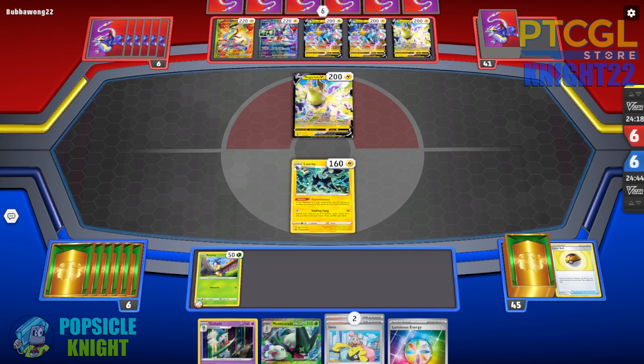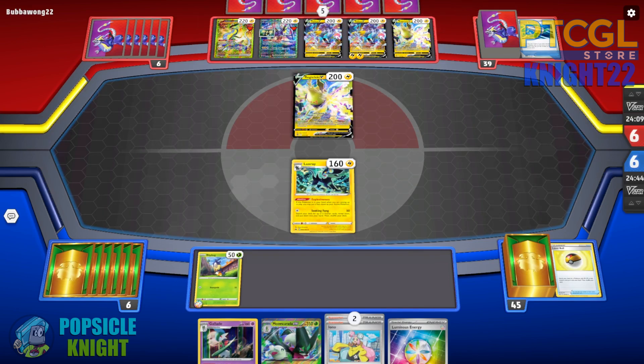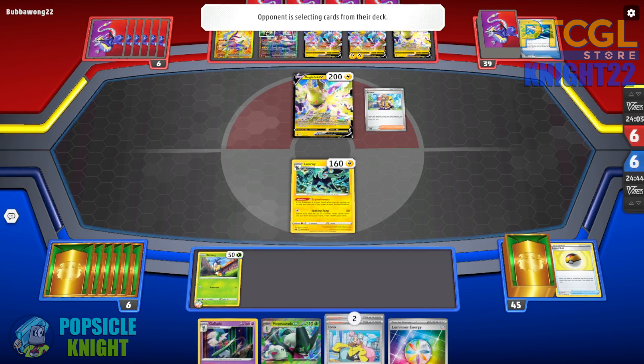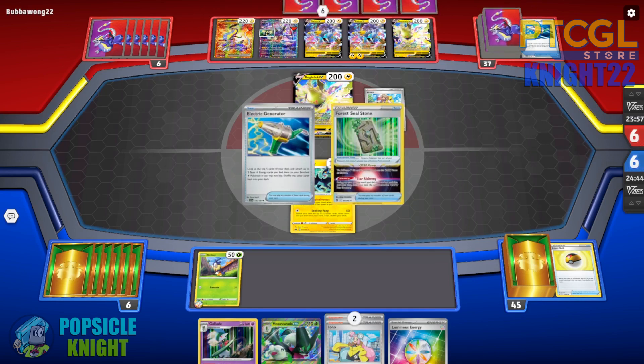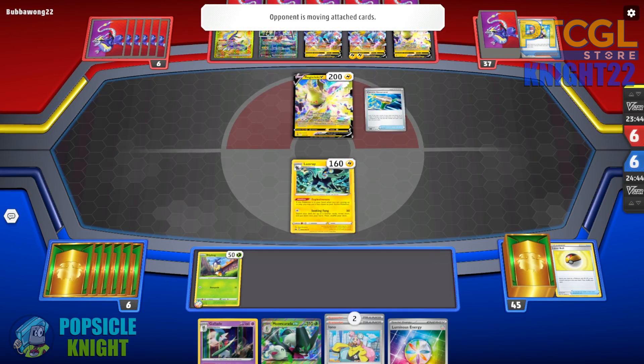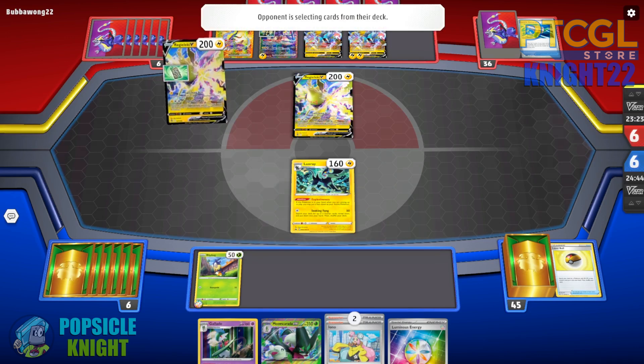Their whole strategy is fast — setting up a bunch of Pokemon thanks to Miraidon's ability, all attackers. Electric Generator will accelerate energies to their Pokemon. Looks like they found one — two energies on Raikou V already on their very first turn. Going second on this type of build is very powerful because they can attack with Raikou V for a lot of damage on turn one. They also have Forest Seal Stone, allowing them to find any card from their deck.